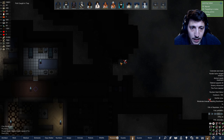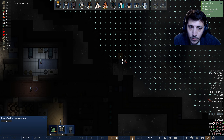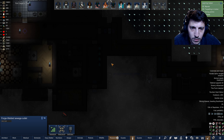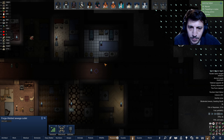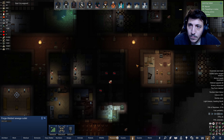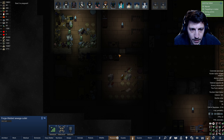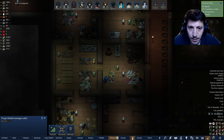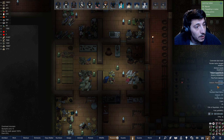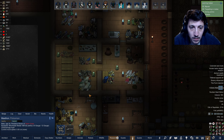I guess the other thing is maybe we don't need to — if we deconstruct this, we could just reconstruct it here and then just harvest all the fecal matter that comes out of it. That's an option. Everything is nice and cleaned up in here after those bugs came in — we're still using their glow pods, because why not, they're kind of cool.